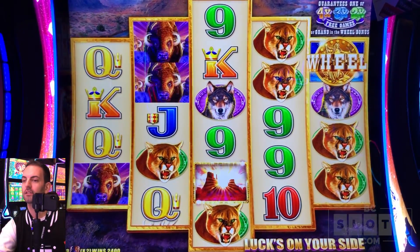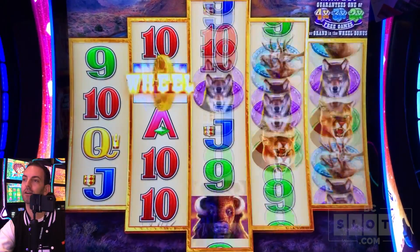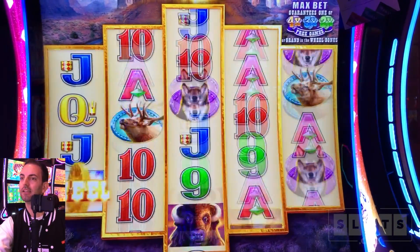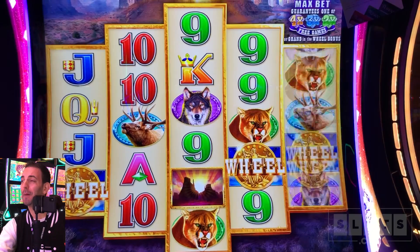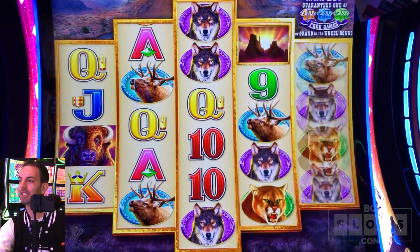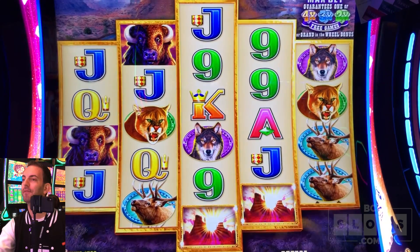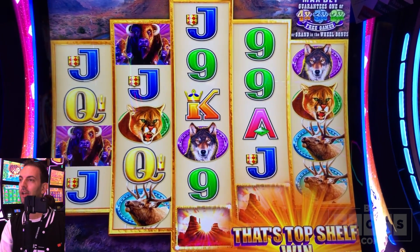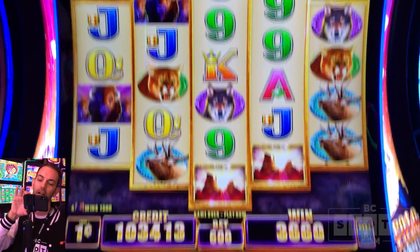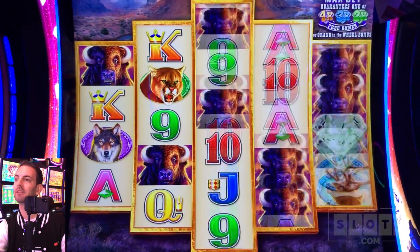Buffalo — there we go! $24 in buffaloes. Thank you. Back up over $1,000, let's keep it up there. I want to see some wheels. We got buffaloes — $15 — and a bunch of jacks as well. Jacks should pay $20. That was a $36 hit. We're at $10.34. Let's see if we can keep it above $1,000.